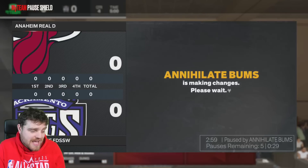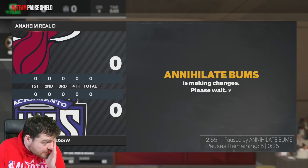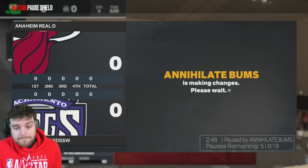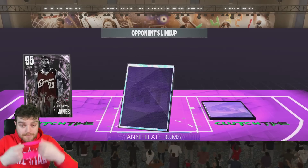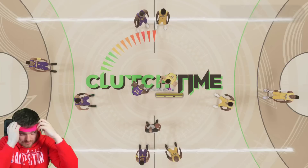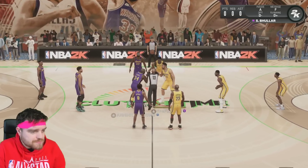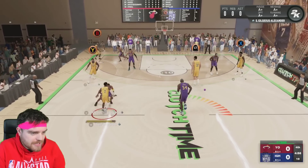We're playing against Penny and Kobe - his name is Annihilate Bums. If we beat this guy... we're locking in. I can't find my white headband anywhere so pink headband it is. Oh he's got the squad. Pink headband it is. It reminds me of something SpongeBob would do in a close game, but still I'll take the pink headband. Pink headband - DBG different.